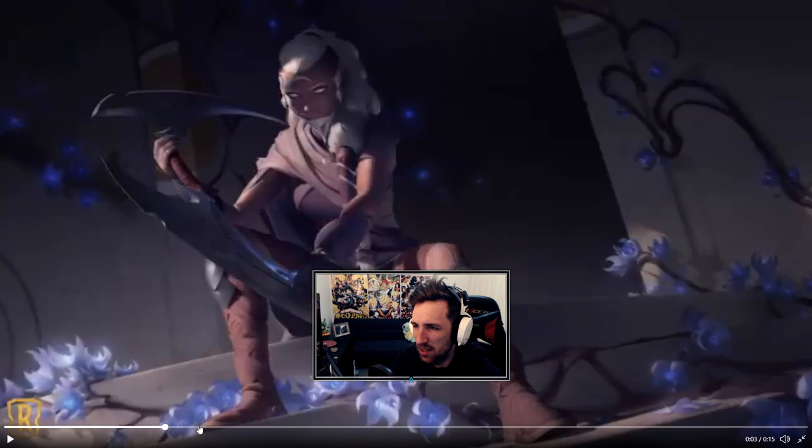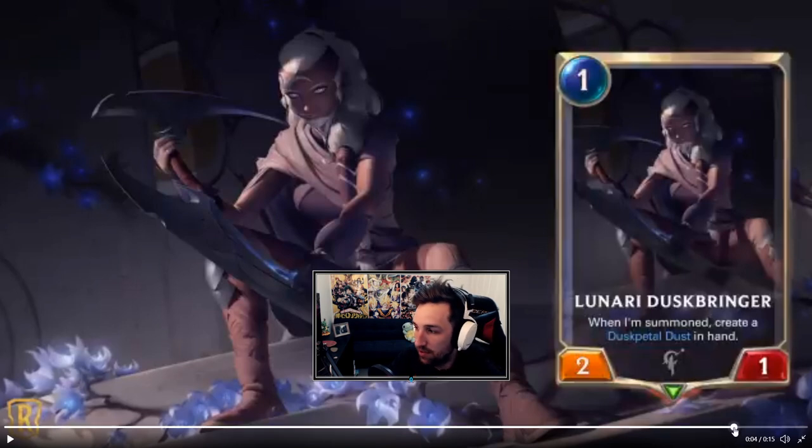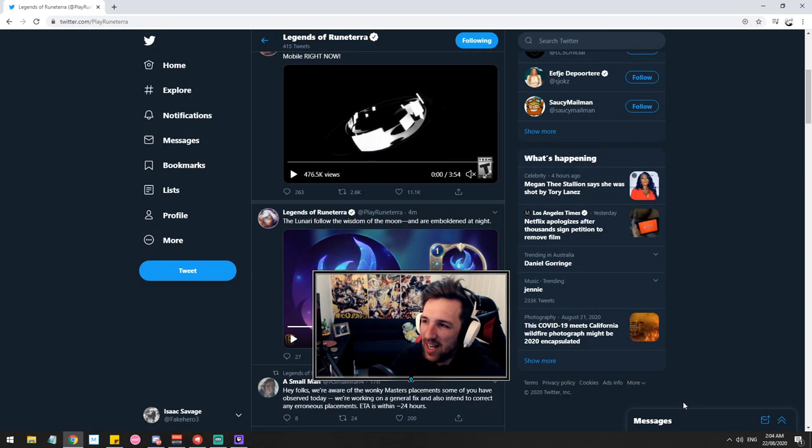Lunari Duskbringer is playable if nightfall is playable — this gets played. You have to be in Targon obviously for the nightfall, so you might consider mixing Targon alongside Shadow Isles to try and make some sort of aggro deck. This Dusk Petal can make some crazy things happen for sure — it starts to combo your entire nightfall for the turn. This is a great activator.